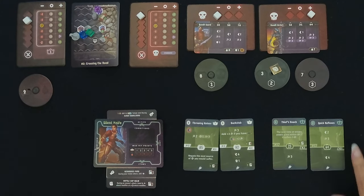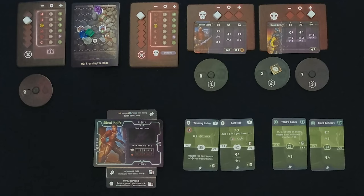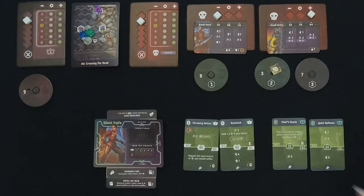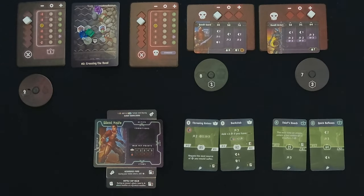I'm going to use Quick Reflexes first and move one, two — they were going to move into my space anyway. We're going to attack the archer first. The archers attacked last round, so we move that card. We're attacking with poison, so we get an extra hit. The roll came up negative one, but the poison negates it — that's three damage. This archer is gone.